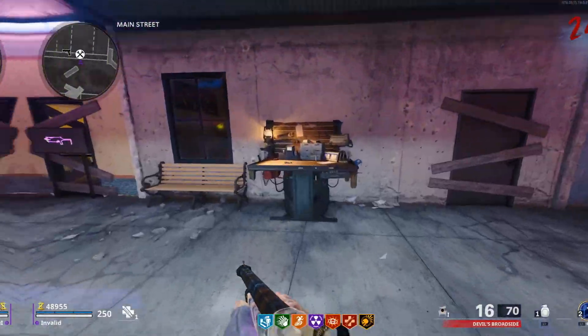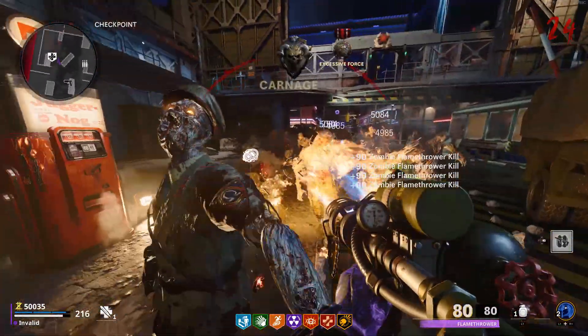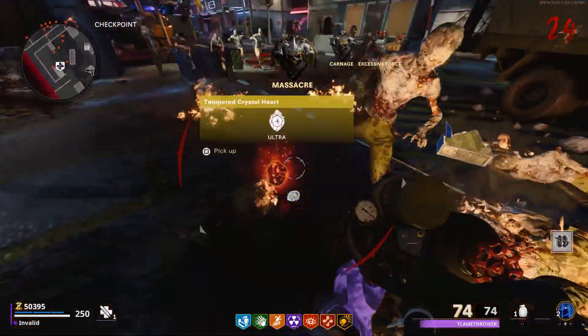For the last and final crystal, go ahead and buy a flamethrower from any crafting table and then kill a tormentor with it. That will cause the tormentor to drop the last crystal.